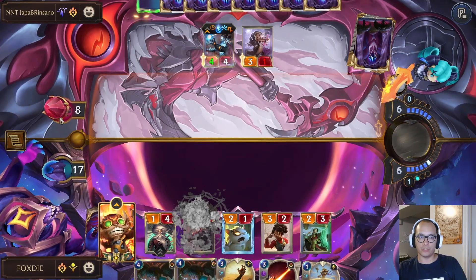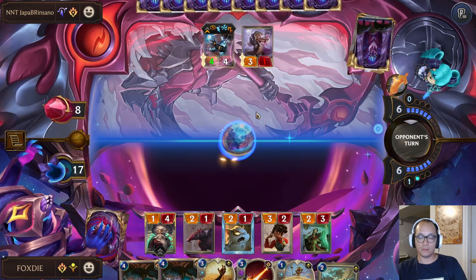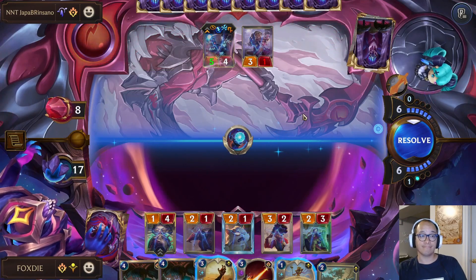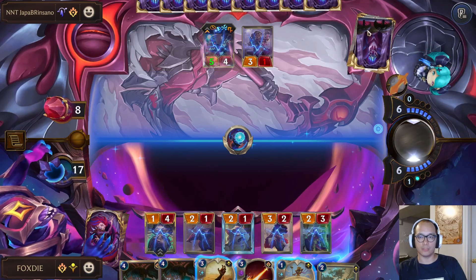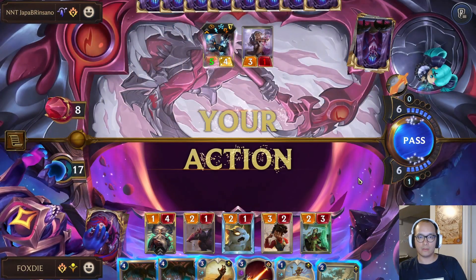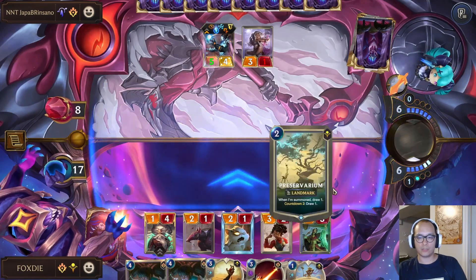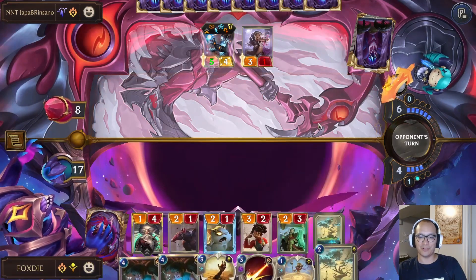The thing is my win condition is to try to burn them out now, or just really beat them down — unless they have the invoke card that obliterates all three or lower. If they have that then it's pretty bad. Tough. Let's play this. Another Preservarium.